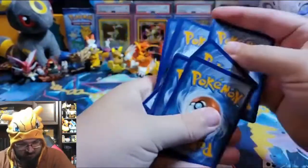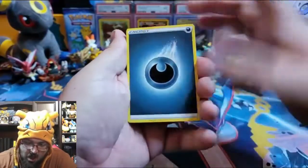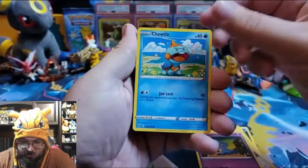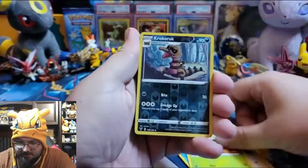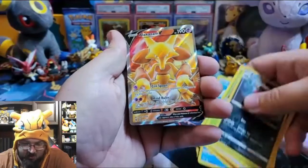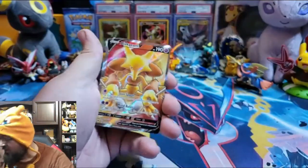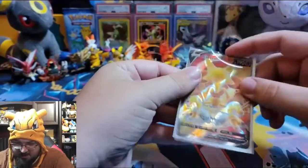Still looking for that rainbow Pikachu VMAX. Dark energy, Pincurchin, Trumpeter, Nessa, Snom, Chewtle, Rilou, Reverse holo Croconaw, and an Alakazam V ultra rare! I don't think we've gotten him yet. That's a nice Vivid Voltage card to pull - Alakazam!